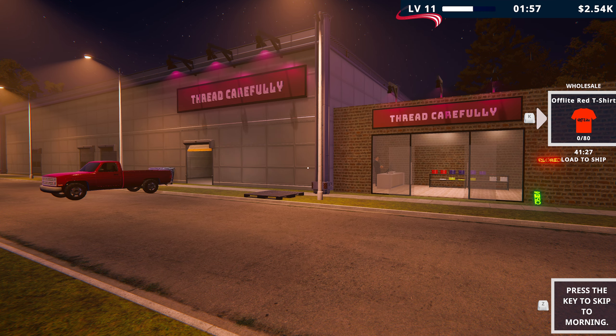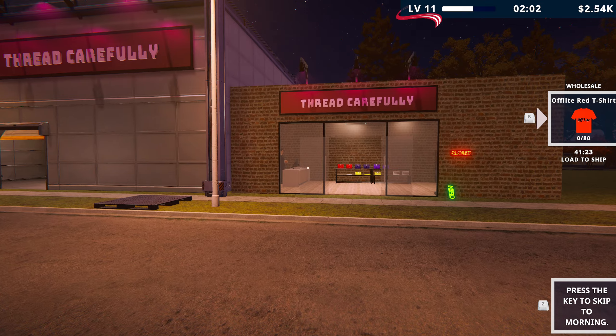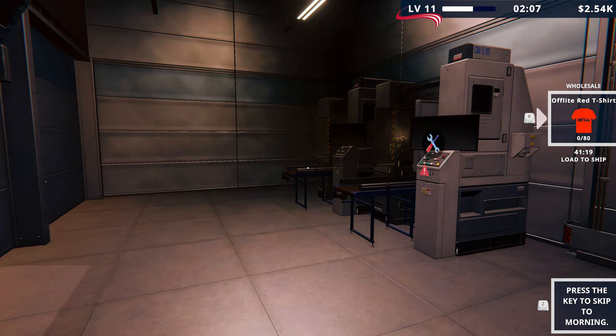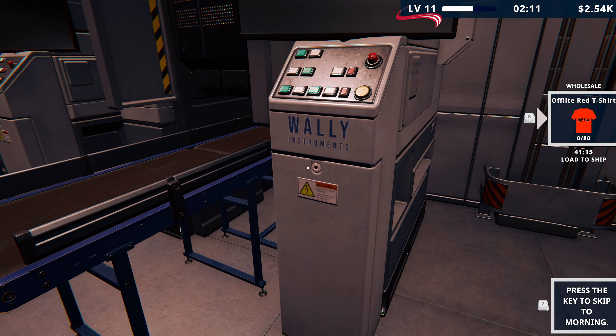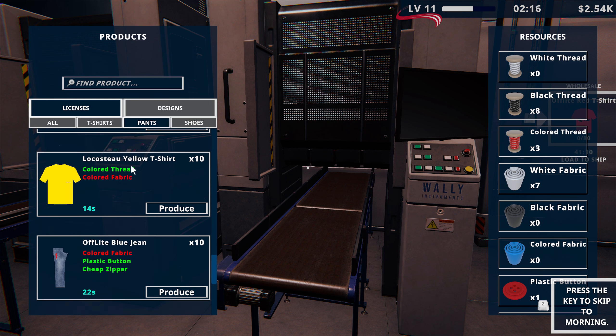Hello everybody and welcome back to Factory Outlet Simulator. We need to crack on straight away because as you see in the right-hand corner we have a wholesale running. We need to make 80. We've got a machine failure — let's fix that machine failure first. We need to make 80 off-light red t-shirts, just to earn a little bit of money here.